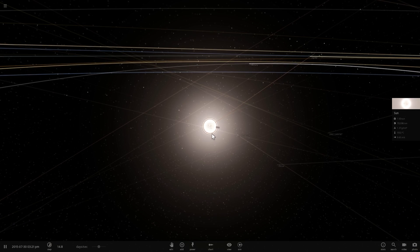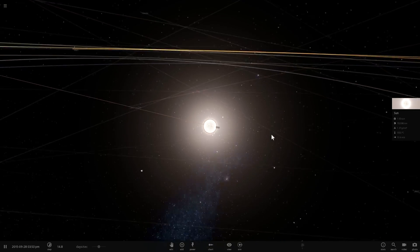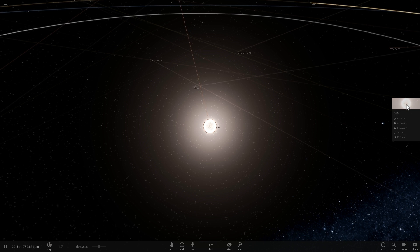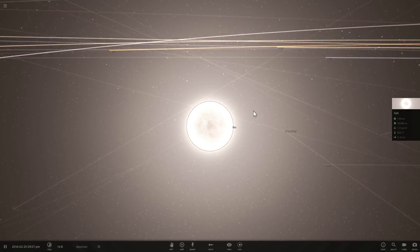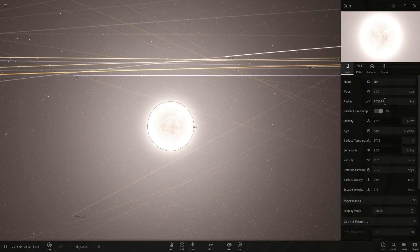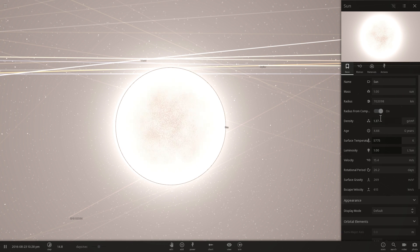In reality, nothing in our solar system will ever become a black hole unless it gets sucked into one. Even our Sun will not actually become one — it will just become a white dwarf about six to seven billion years from now. We can still make a black hole in this game by reducing the size of an object while maintaining its mass.